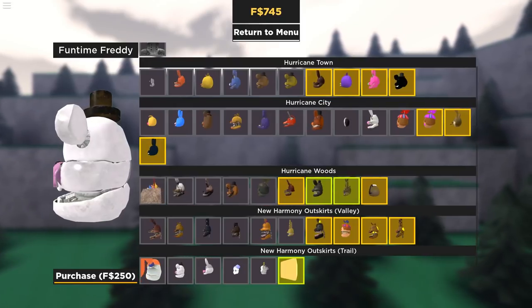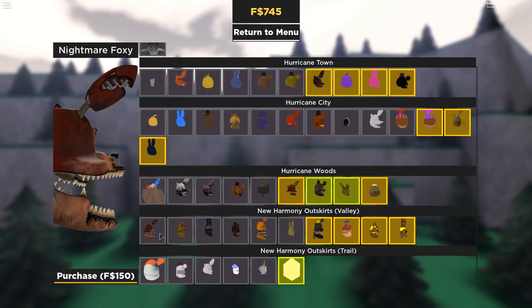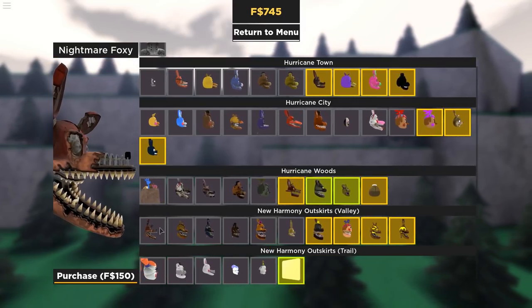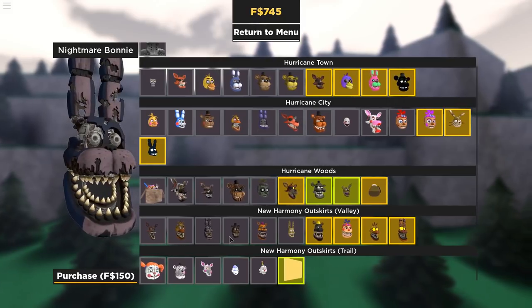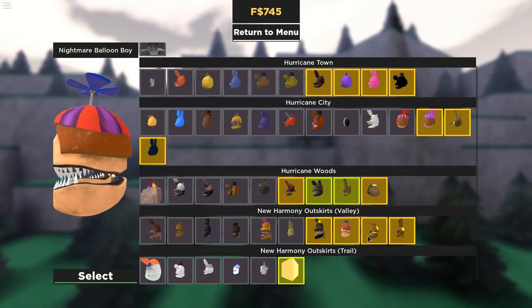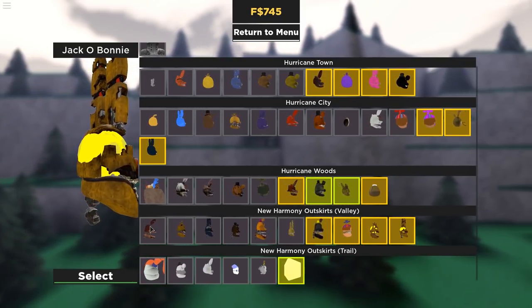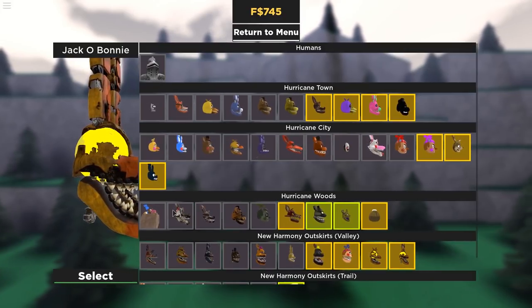There's Circus Baby and Funtime Freddy, Funtime Foxy, Ballora, and Ennard. And then, of course, we have the Nightmare animatronics. Look at those — they're so cool-looking. Plush Trap Nightmare, Nightmare Balloon Boy, Jack O'Chica, and Jack O'Body. There's a lot of animatronics to choose from.